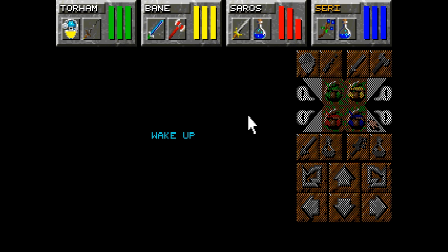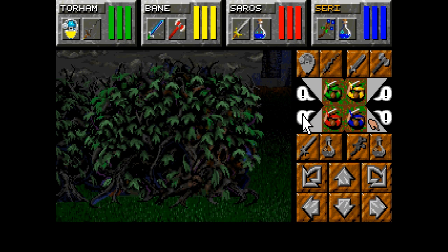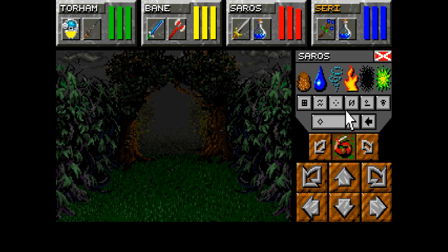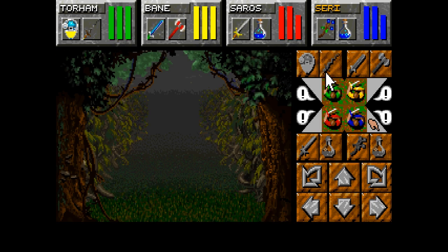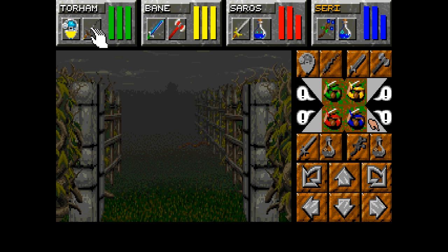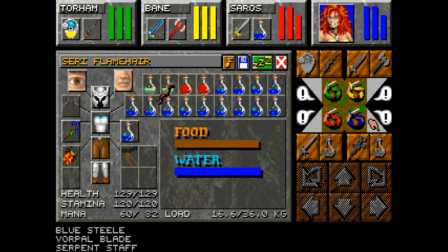I think I also bought Sari a tech helm to bring her mana regen speed up a little bit, because tech helms give you around 15 points of wisdom which speeds up mana regen. Our casters are ready. I'm almost wondering if I should give the Vorpal Blade to Bane, but he's stuck with what he has. We have the Serpent Staff which is another caster weapon — I think it's better than the Bane Bloom.